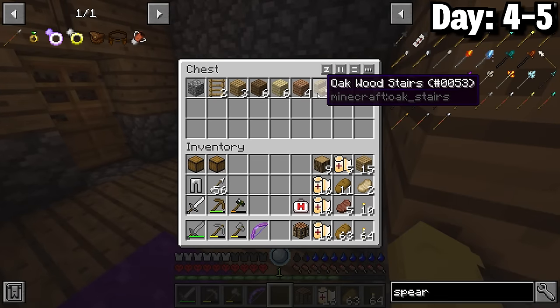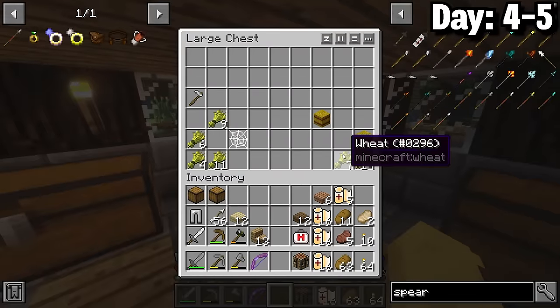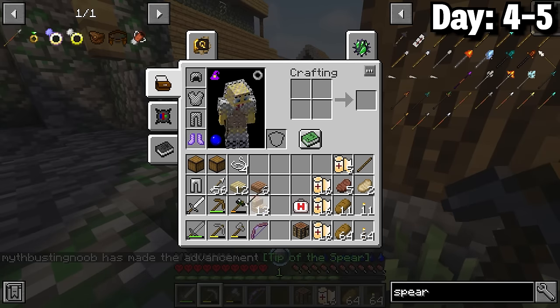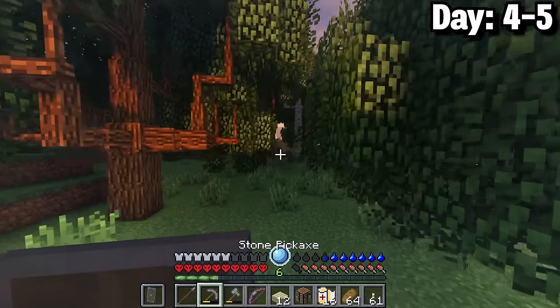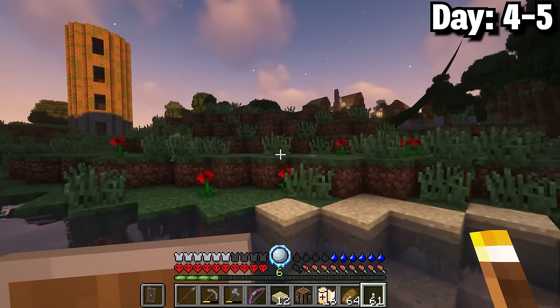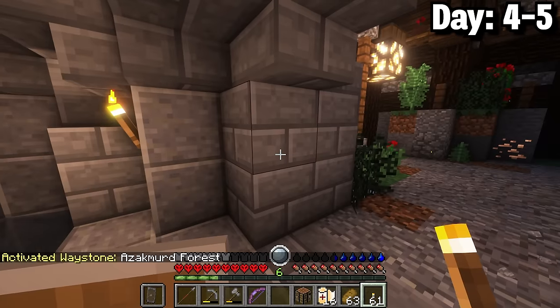Day 4 to 5 it was now time to progress. I grabbed a bunch of stairs and slabs which would help me on battle towers, then stocked up on hay bales and wool. After that it was time for a new weapon — I chose a stone spear because of the range. I also made a stone tower shield to protect myself from skeletons and finally moved on to a nearby battle tower. Luckily there was a villager structure close by so I activated the waystone and slept the night away.